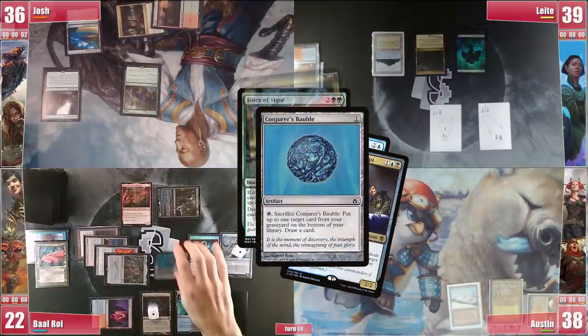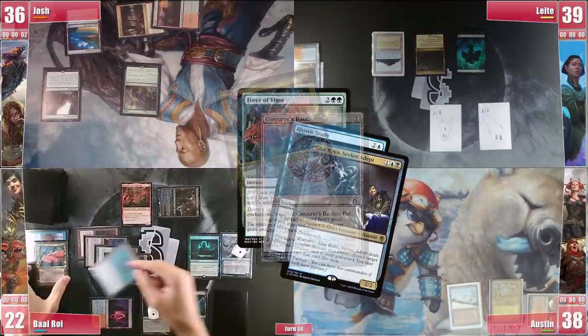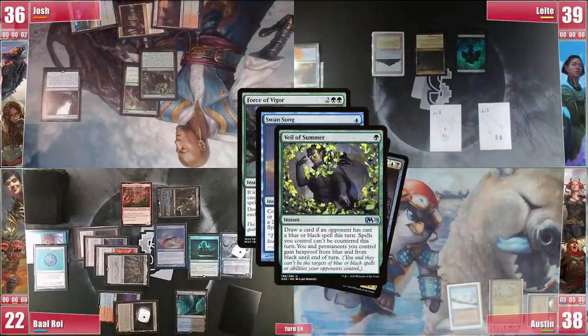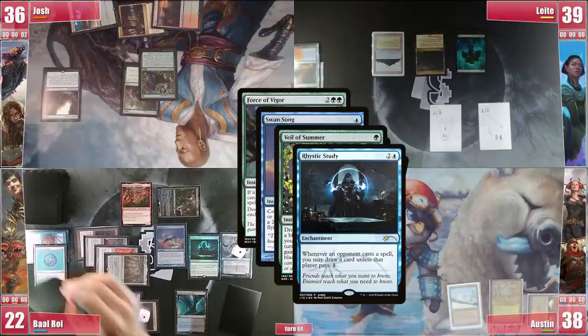Baal responds by cracking the Bauble, putting Fire Covenant on the bottom and drawing a card, and fires his Swansong. In response Josh casts Veil of Summer, not paying the 1. Baal draws but finds no answer.